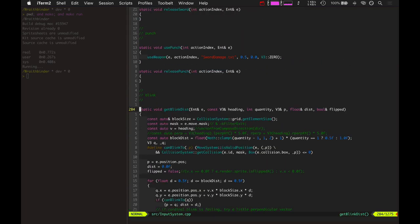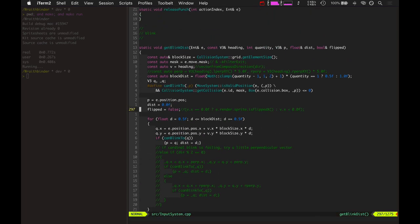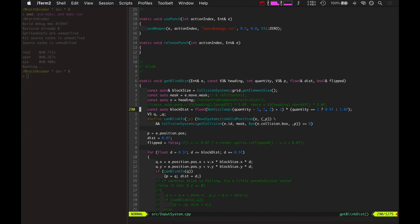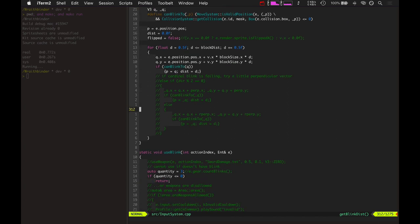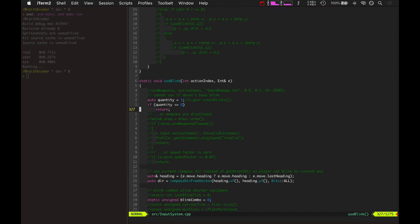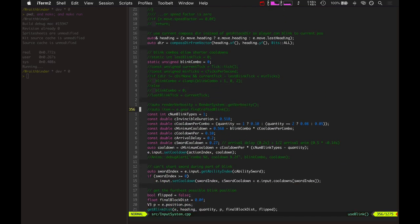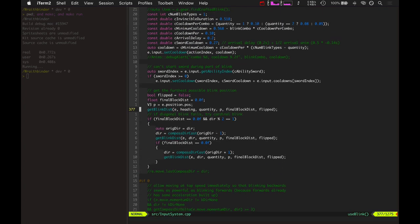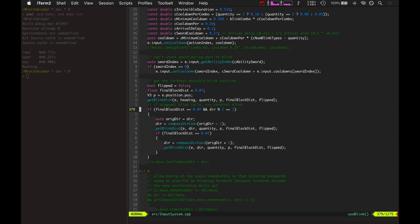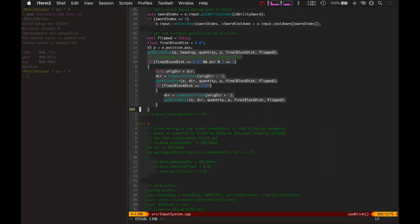Here, you can see some of the code I've refactored from Songbringer to implement the blink. Songbringer had eight compass directions you can move in. With Wraithbinder, I'm making it vector-based so you can actually move in 360 degrees, as opposed to Songbringer's four or eight different compass directions — every 45 degrees. And here's the refactored blink code. Basically I've commented out a lot of stuff. This is just determining where you can blink to — it tries to blink to the maximum distance, tries diagonal, tries cardinal blinks. There's probably something wrong with this a little bit with the new Kitfu engine.